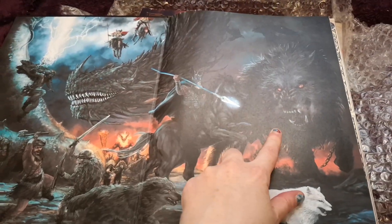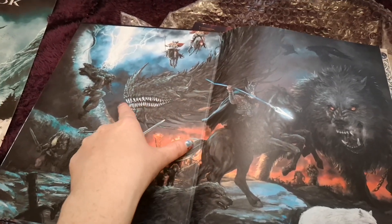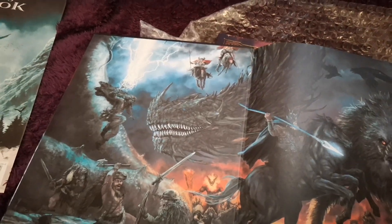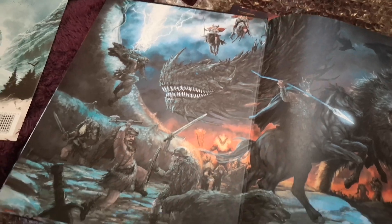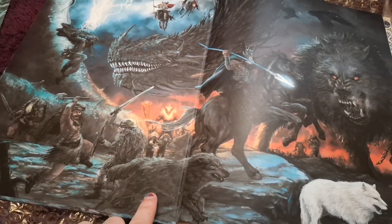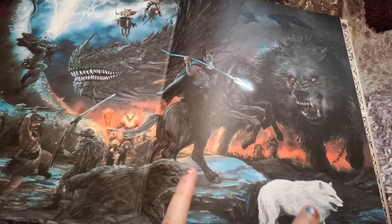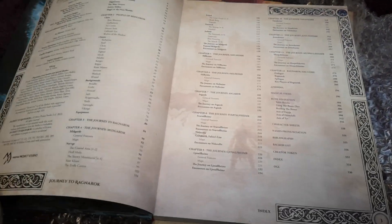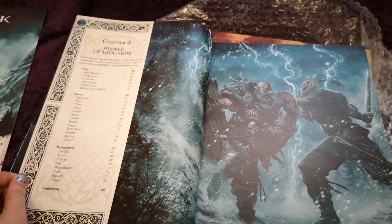There's Odin, there's Fenrir, that's Jörmungandr the world serpent going for Thor. They've got Valkyries — I always like a good Valkyrie — and they're riding horses without wings; I like that, I like that a lot. And of course berserker warriors down here, and wolves — Hati and Sköll, the bad guys who chase and swallow the sun and the moon. Beautiful detail on the edging.